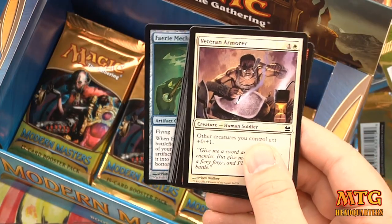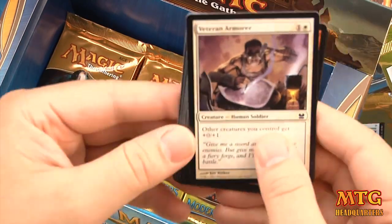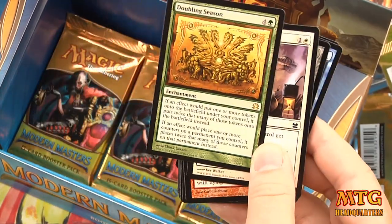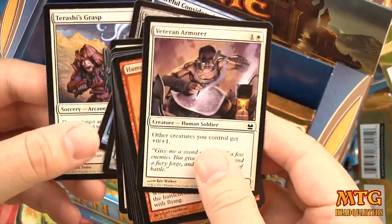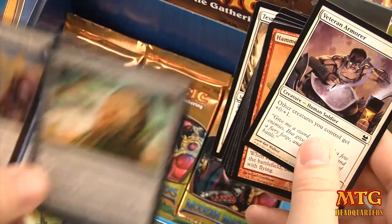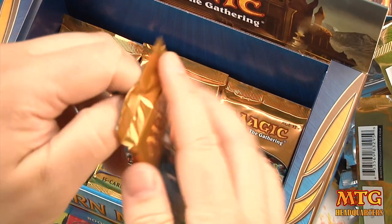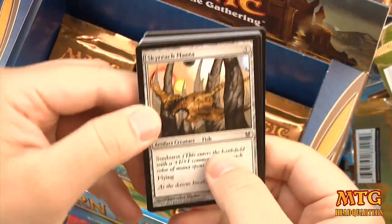Pack 18 — Faerie Rogue token, foil Faerie Mechanist, and our rare is Doubling Season. Holy value! City of a Dog and Shackles, Doubling Season, Progenitus, three Kitchen Finks, Careful Consideration, Relic of Progenitus, and Tarassi's Grasp. We're arriving near the end of the box — still hoping for a Tarmogoyf or Dark Confidant, but not expecting it.